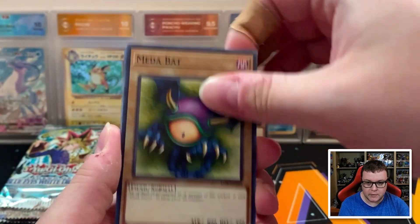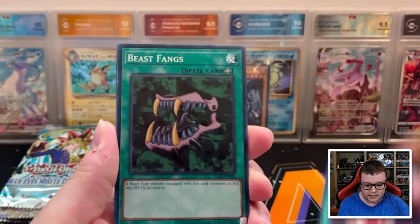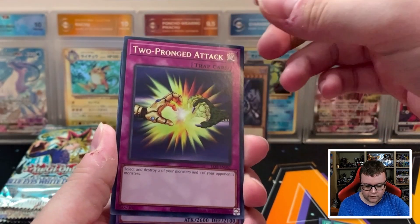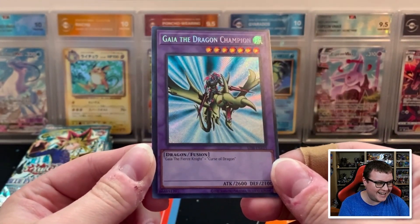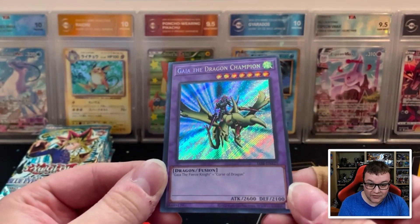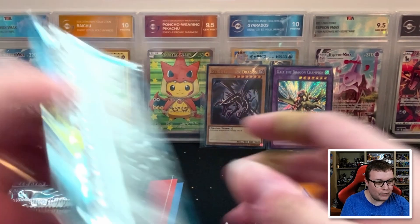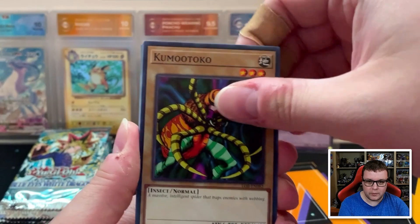Next pack — Firegrass, Meta Bat, Book of Secret Arts, Hinotama, Red Medicine, Beast Fangs, Mystical Moon, Two-Pronged Attack — and we've got something in here. It's a Fusion. Is this going to be Gaia the Dragon Champion? Oh my gosh — we did hit it! That's amazing. You can tell it's a little off-centered left to right. Definitely not one of the more valuable cards in the set, but hitting a Secret Rare is always super cool. I'm very happy with that pull. Maybe we can still hit an Exodia piece, or Blue Eyes or Dark Magician — there's just so much cool stuff to hit in Legend of Blue Eyes.